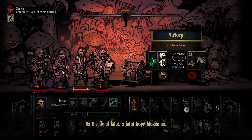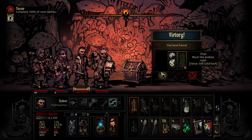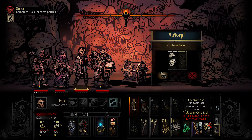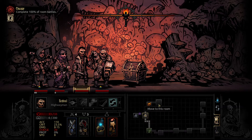A faint hope blossoms — lucky dice on the jester for accuracy and dodge. What about for honor? I'm sorry, I won't do it again, please don't unsubscribe. Should I take the onyx? I'm sure there's going to be another tree stump or something so I can get another minor antique. I'm not going to take those dice — I need to prioritize numbers of interactions because we have an antiquarian.